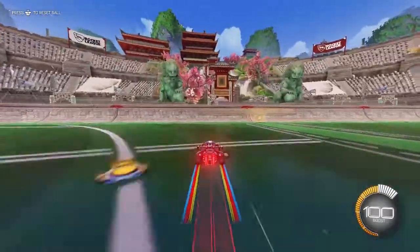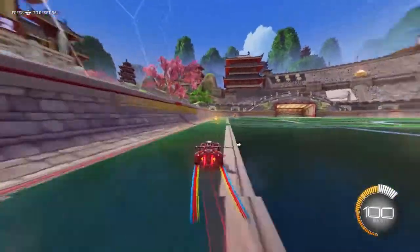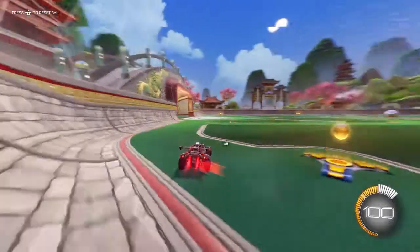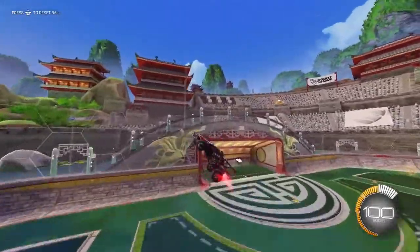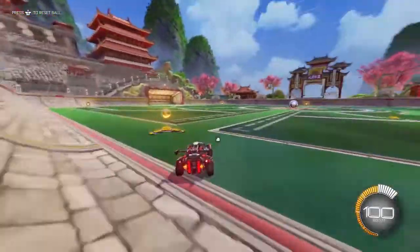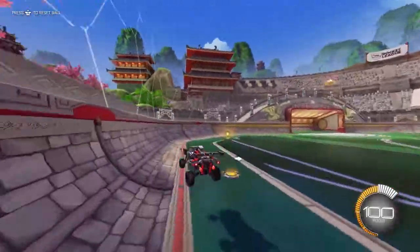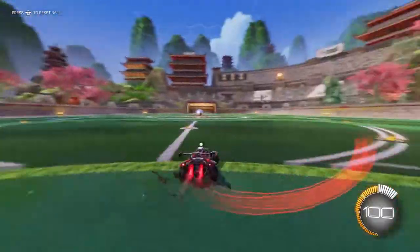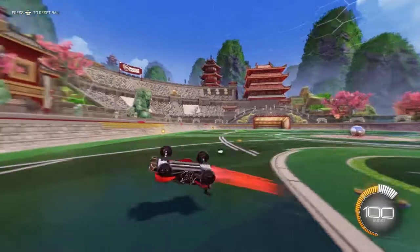When you are drifting, you want to let go of RT because you get a sharper turn. Then once you get to where you want to go, pull RT again. This way you don't have to do wide turns — you can go get boost, get back to post, make a save, take a shot, even a double touch. You can also combine the drift with a half flip: swing your car around, and that gives you more momentum when you drift and power slide.